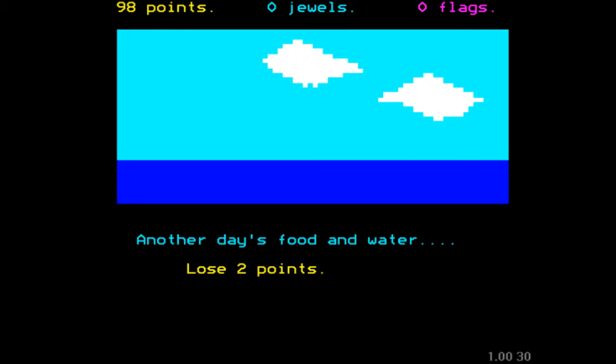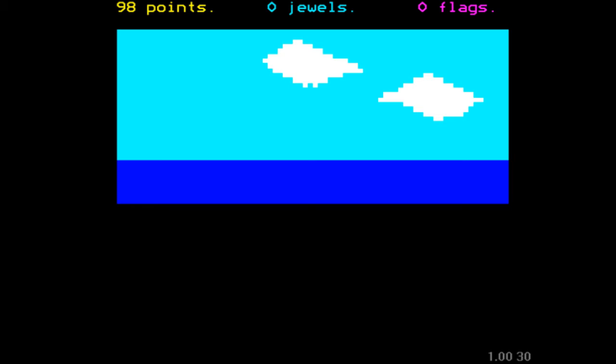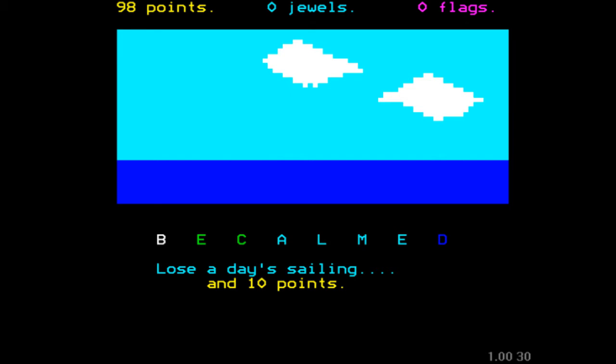Another day of food and water — lose two points. So your points are obviously something that you collect, but you also spend them to keep your crew alive. Oh dear, we're becalmed. That means we're going to lose a day sailing and another ten points. Not a good start.